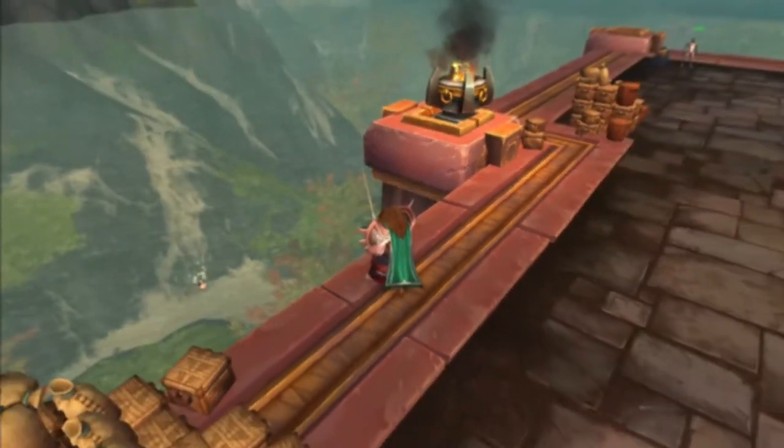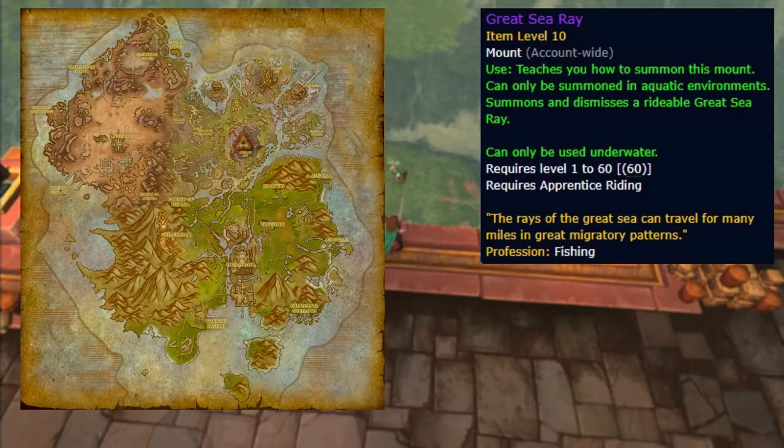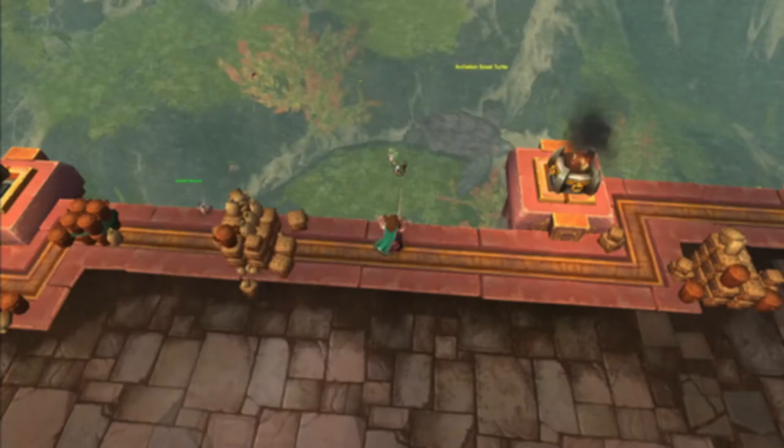Next up is a mount — the Great Sea Ray, added in Battle for Azeroth and fished from any saltwater in the expansion zones. This item helped me reach my first ever million in World of Warcraft at the beginning of BFA when I sold the item for about half a million gold. You do not need a high fishing skill at all. The chance is around 0.05% and you can expect to make 250,000 to 300,000 gold from selling one of these.